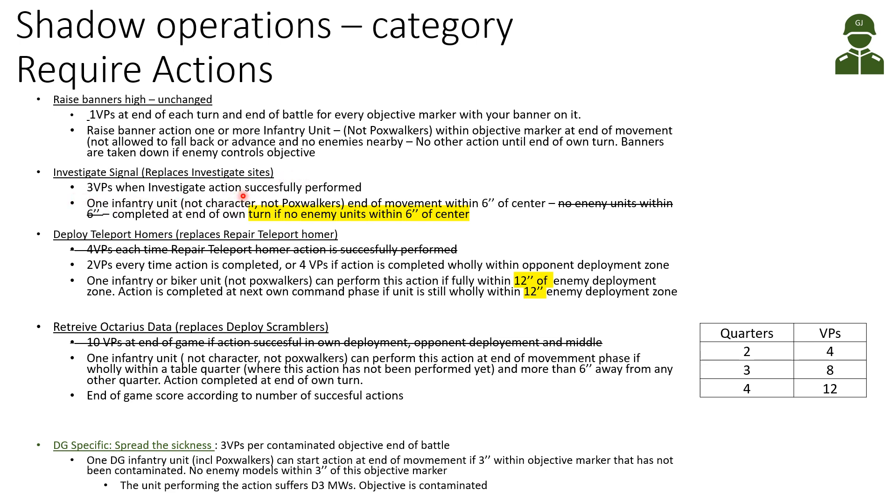Investigate Signal replaces Investigate Sites and is easier to perform. Still three victory points when the action is successfully performed. One infantry unit - not a character, not Poxwalkers for Death Guard - at the end of the movement phase must be within six inches of the center. The action completes at the end of your turn if no enemy units are within six inches of the center. The key difference is you now get a full turn to remove enemies from the center before the action completes.